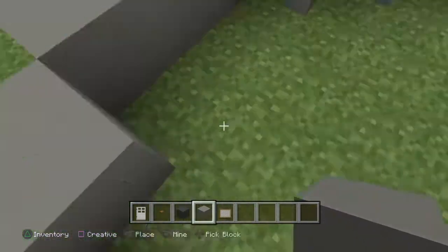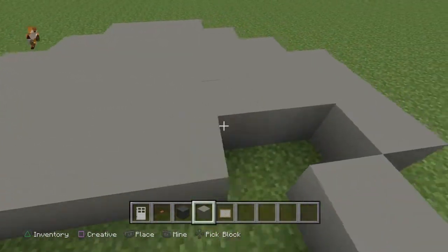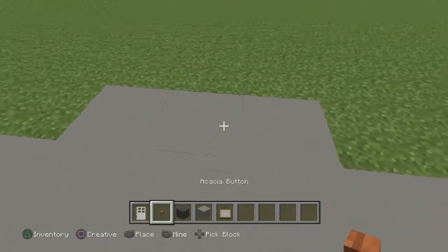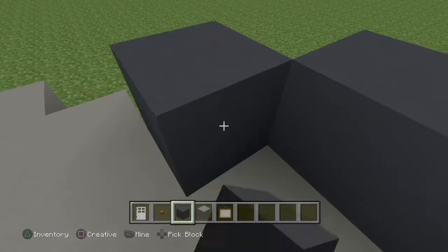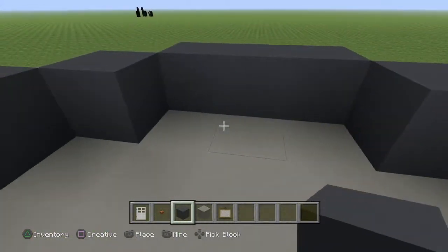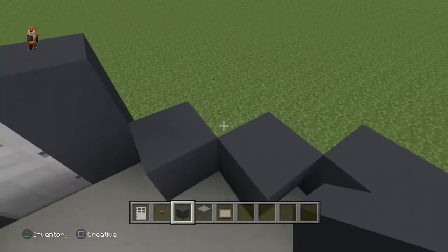Now that you've done that, you need to lay down all that on the floor. Now you need to lay down dark gray concrete — or gray concrete — all on the walls. And then one iron door in the middle.